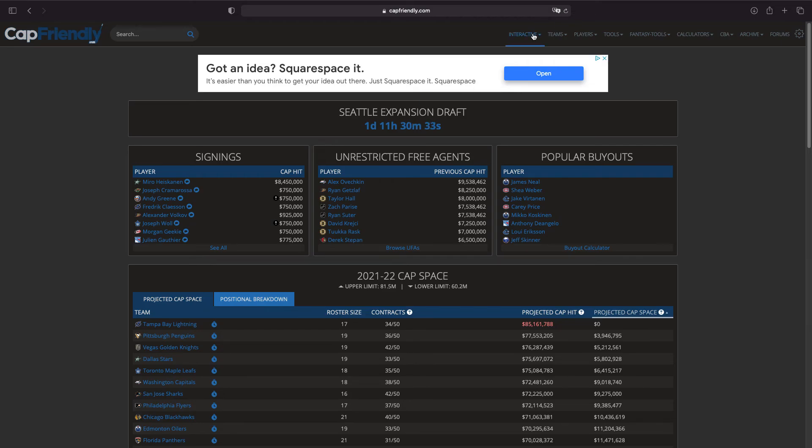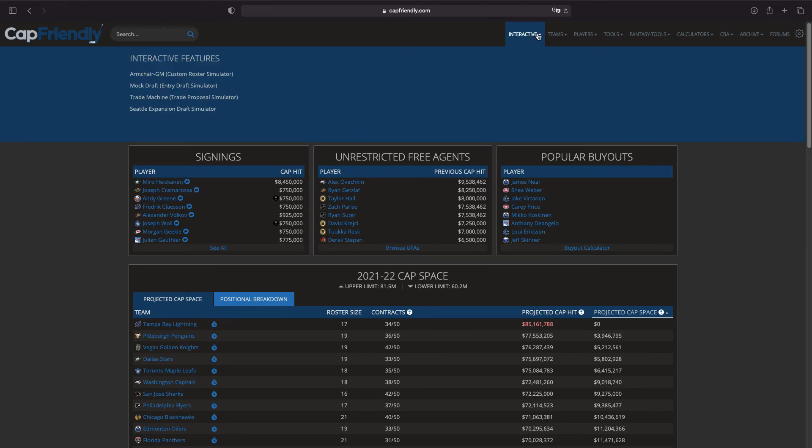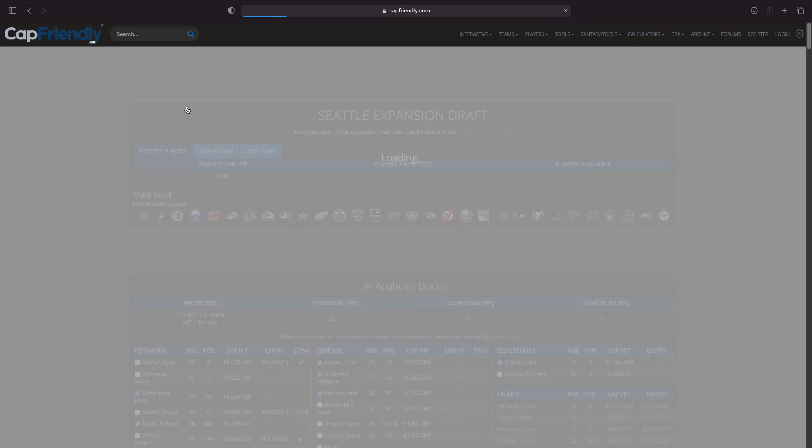You can actually do a Seattle expansion draft on capfriendly.com, which I'm very excited about. There are also other things you can do — you can make trade proposals, which I didn't know was a thing. This is actually really cool. I'm not sure how new it is, but nonetheless we're going to be doing the Seattle expansion draft today.